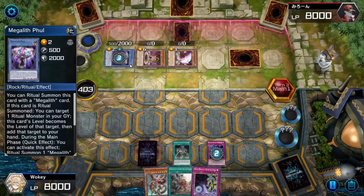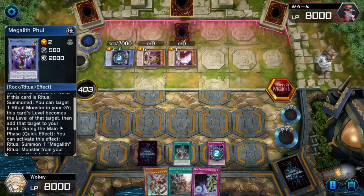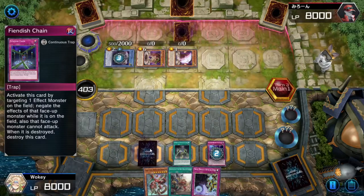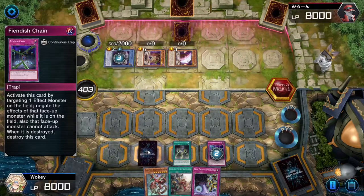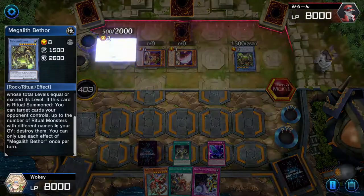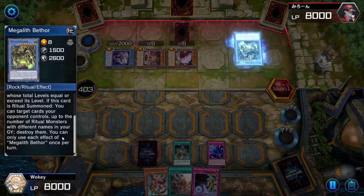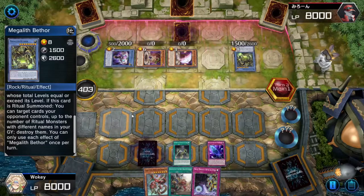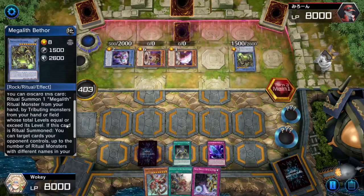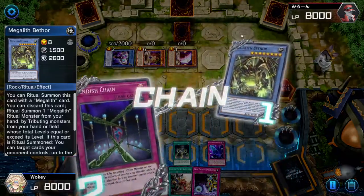I wonder if its effect still goes off even if it's gone. The first one will, because the chain resolves backwards, but the one he activated in the beginning — he's getting rid of that card so he can summon another one to actually fight with it. That's fine, because the big one is the one I have to take care of. The one that's actually kind of scary. But I can handle it, no problem. This guy does something. Yeah, that's one of the ones you want to stop.